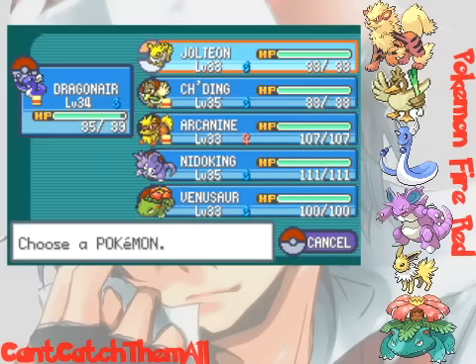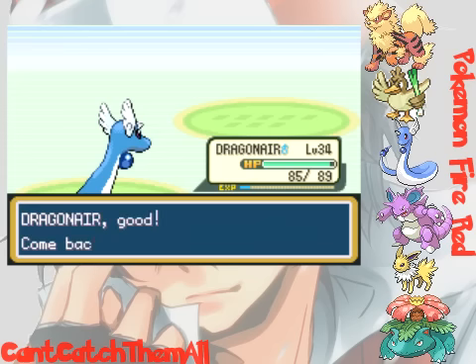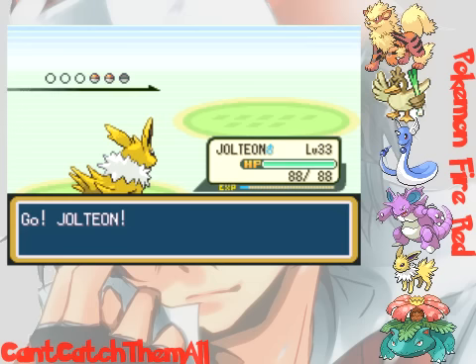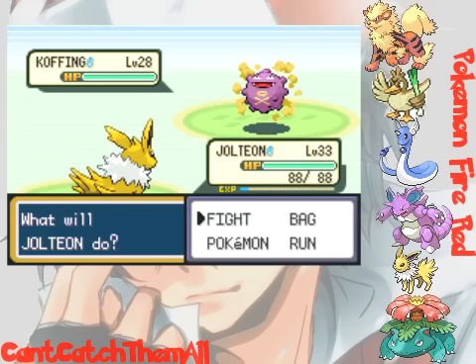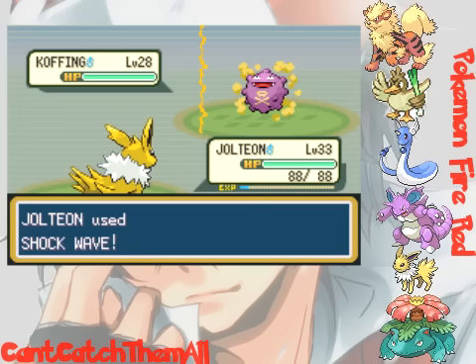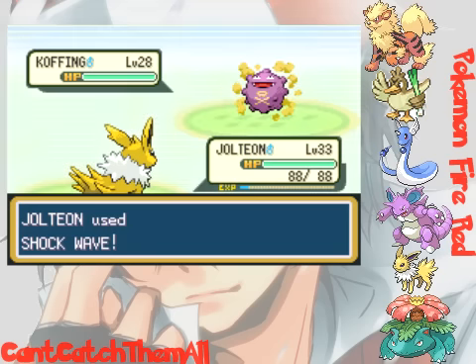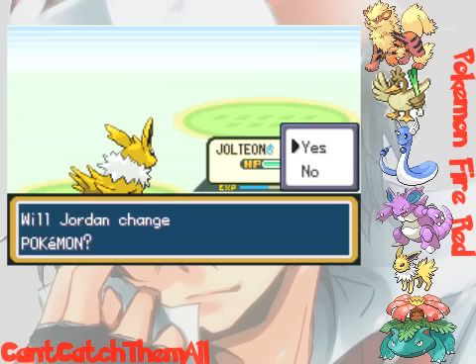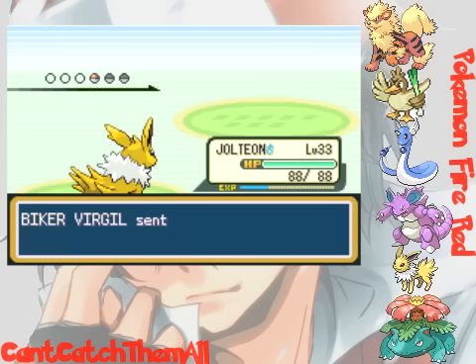Because Dragonair's special attack is so low, using water-type moves or any special attacking moves is really ineffective. Dragonair did go up a level though. In this walkthrough you'll see that I switched out to multiple different Pokémon just to get things going quicker.